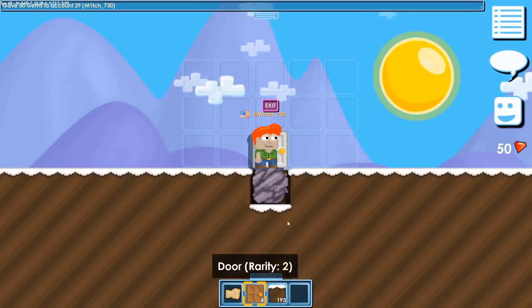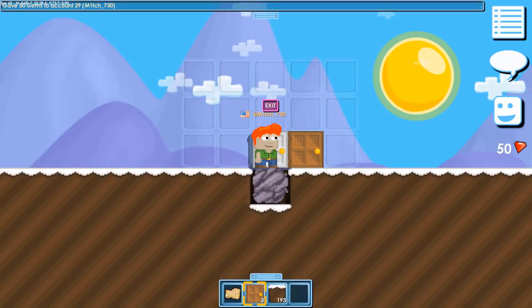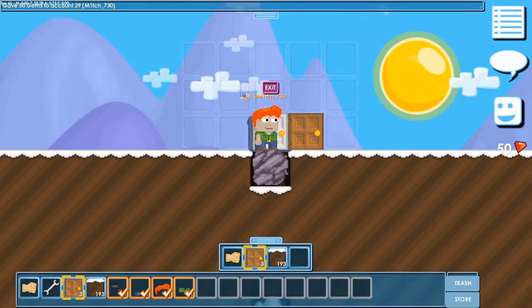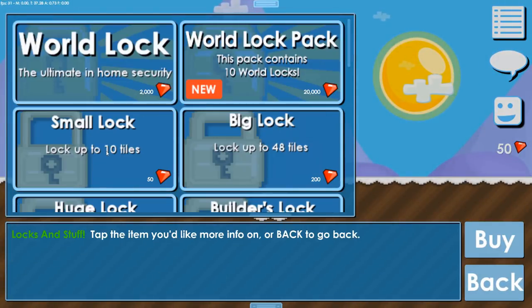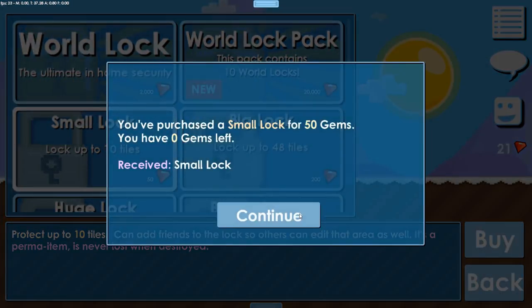Security of your world must be your top priority, so let me show you how to secure it. By now you should have accumulated enough gems to buy a small lock. To do so, go to Store, then Locks and Stuff, select the small lock, confirm your purchase, and go through your inventory to select the small lock.